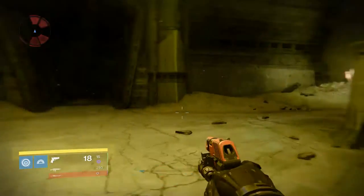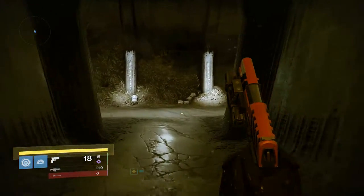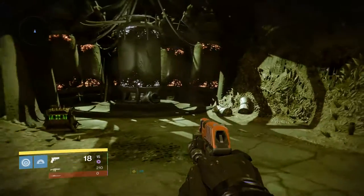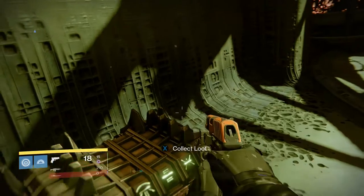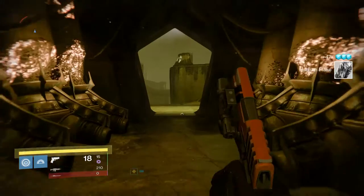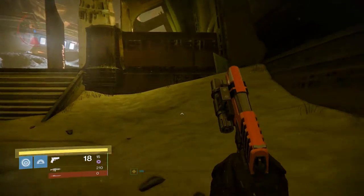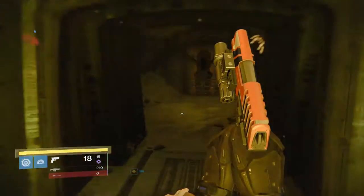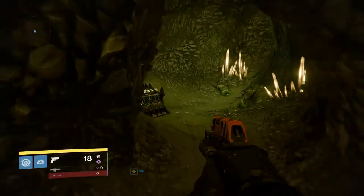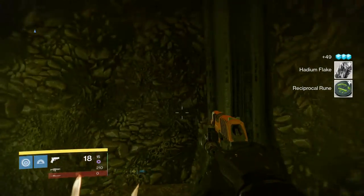Then you guys want to come straight into this cave area over here and make sure you guys check it. Now you guys want to come around here, jump up here, and right in here check this room. There's a little cave in here — you can't get lost, it's just one room. Collect the chest. Sometimes it's in here, sometimes it's in another room.